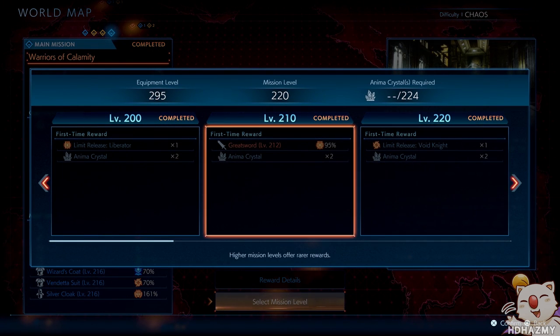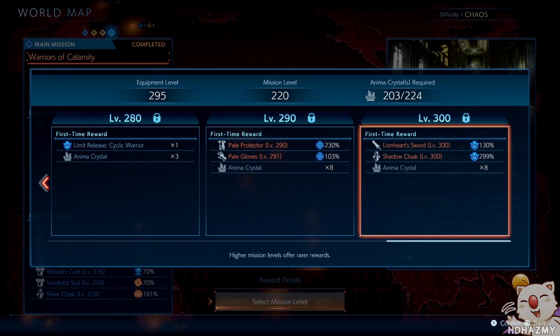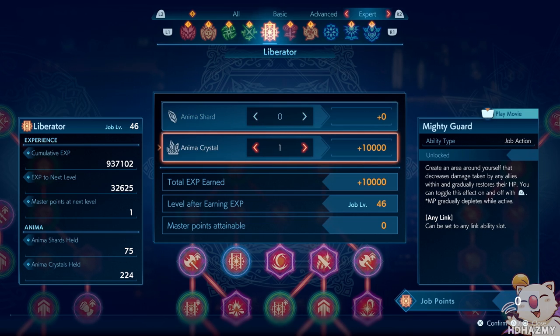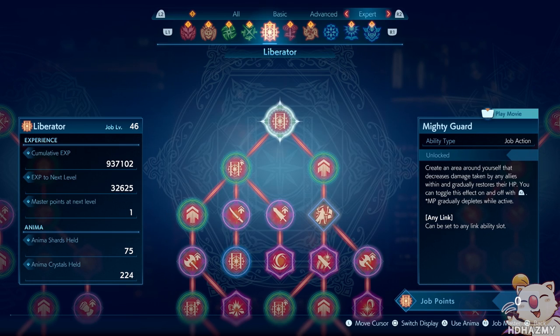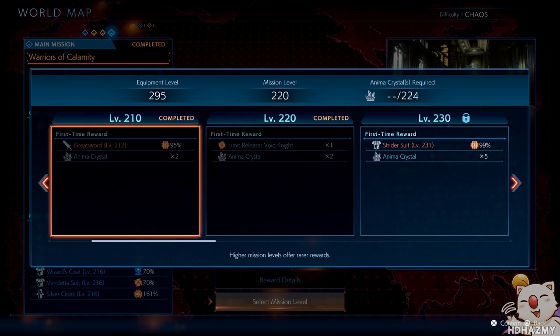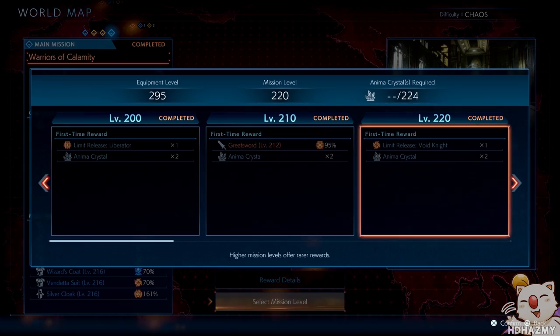This is done by the introduction of a new currency called Anima Crystals. You're probably already familiar with its predecessor, the Anima Shards, that you gain through missions and defeating powerful monsters, which could be spent on the job leveling screen to feed experience into leveling selected jobs. Anima Crystals can still be used to level up jobs, but they have a more meaningful use: to unlock missions in Chaos Mode.